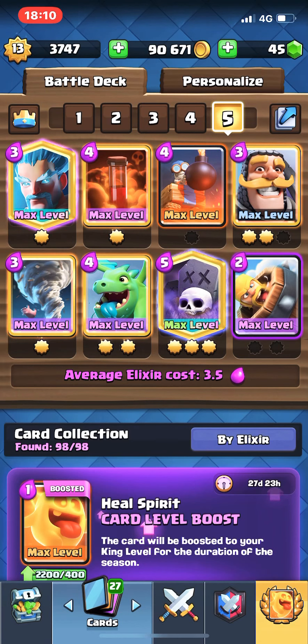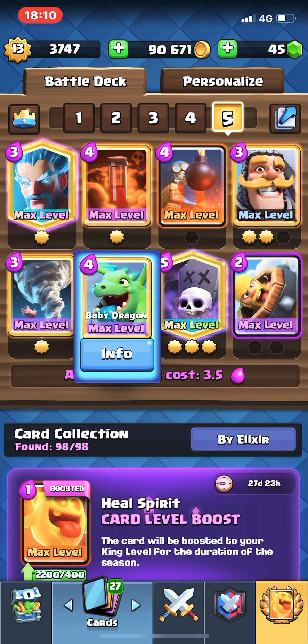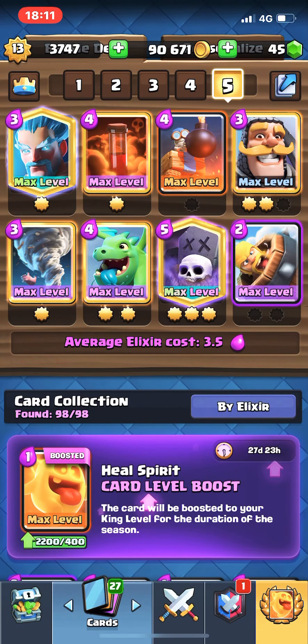I play this deck pretty patient — it's all about building a counter push, and I don't like wasting Elixir at the start of the match. As you saw before, I'll cycle an Ice Wiz or I'll cycle a Barbarian Barrel. I always try and keep one air counter troop in my hand unless I'm going up against a matchup I immediately know. For example, if I cycle an Ice Wizard in the back and he or she goes for a Golem, as soon as I see a Golem played at the back for the first play of the match, I'll push the opposite lane with whatever card I have and Graveyard. Guys, if you have any other questions, please drop them in the comments. I really appreciate you tuning in — please feel free to like, comment and subscribe. Thank you, have a great day.